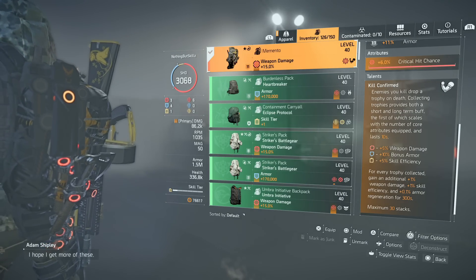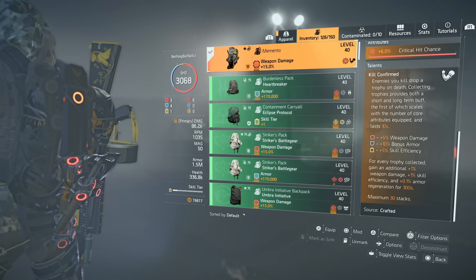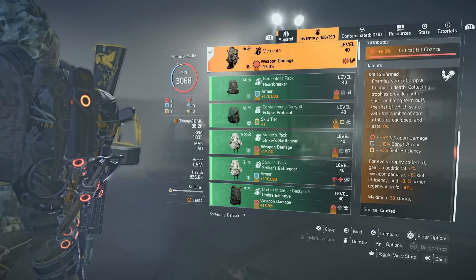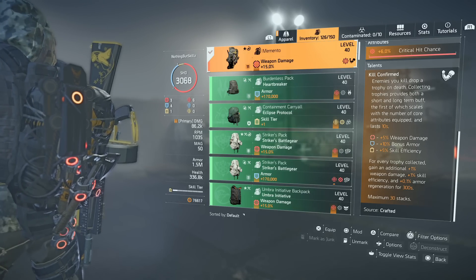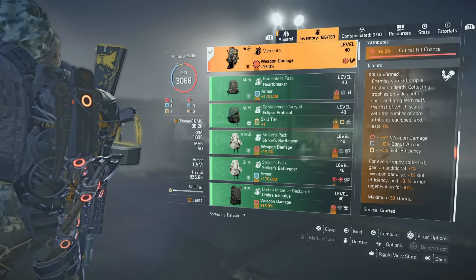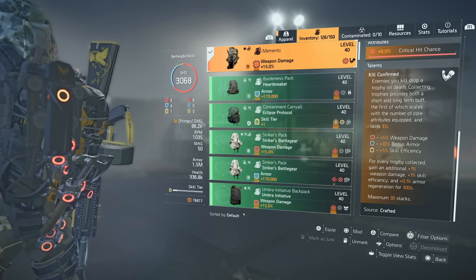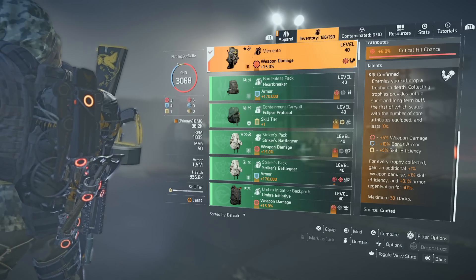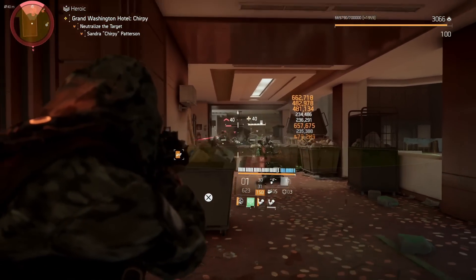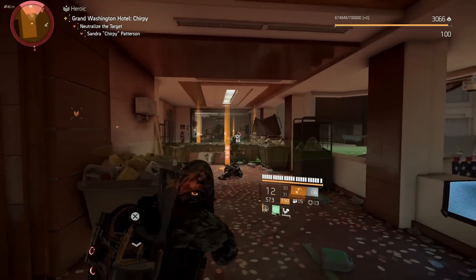49% crit chance is the minimum I really want - closest to 60% max is ideal, but 50% still works. The Memento's Kill Confirm talent means every trophy pickup gives 15% weapon damage, 40% bonus armor, and 5% skill efficiency for 10 seconds. Even without trophy pickups, at full stack you have 30% weapon damage, 30% skill efficiency, and 3% armor regen - plus 4% with the holster. It all works together.